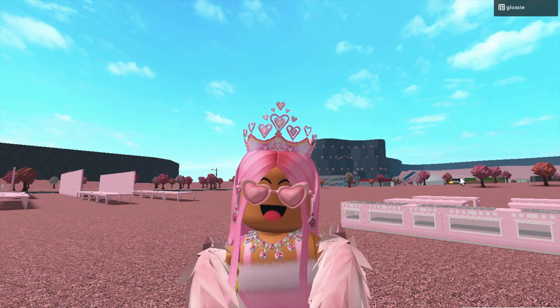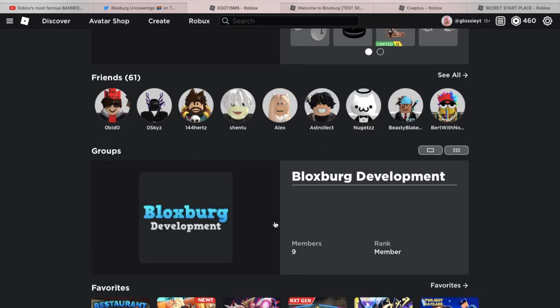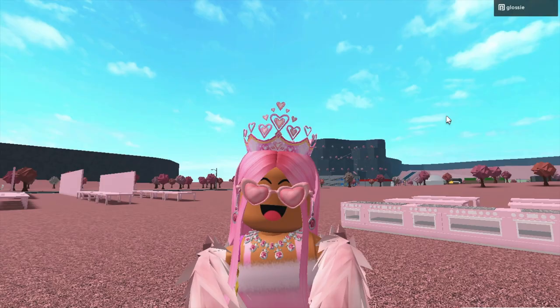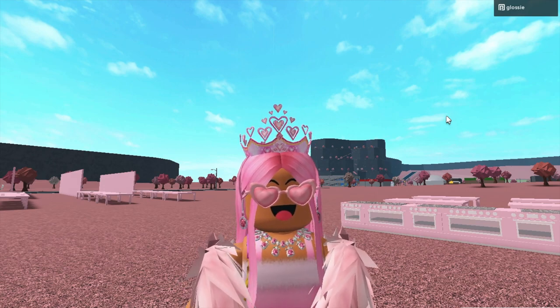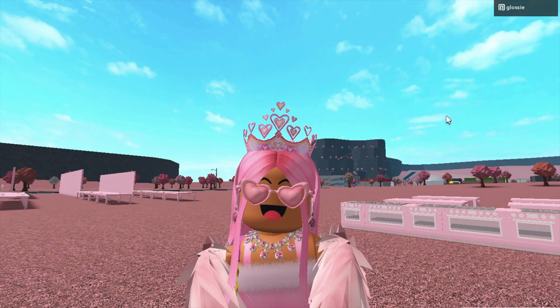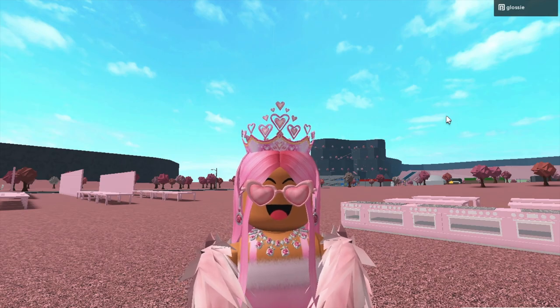So let's start with the leaks. If you didn't know, at the end of May the Blocksburg development team gained a new member called egotisms, who is now in the Blocksburg development group. They've also been friended by Cope just himself. When people saw this they did a bit of investigating and found some Blocksburg leaks, which I'm pretty sure weren't meant to be released — because now egotisms' inventory is private and you can't find any of the stuff I'm about to show you anymore.